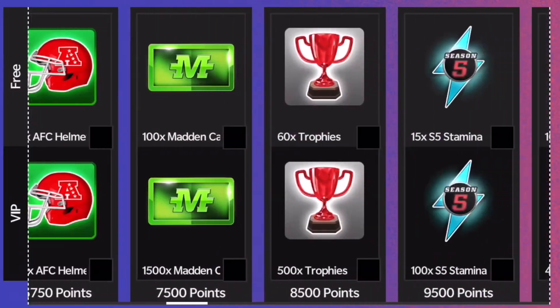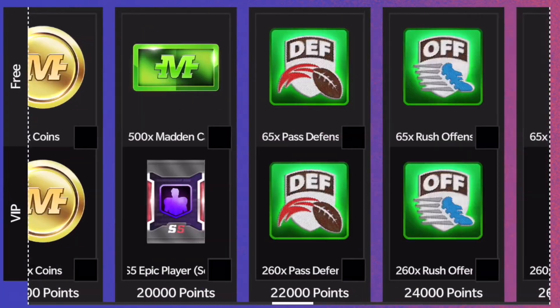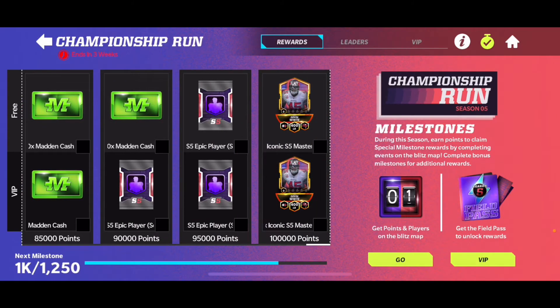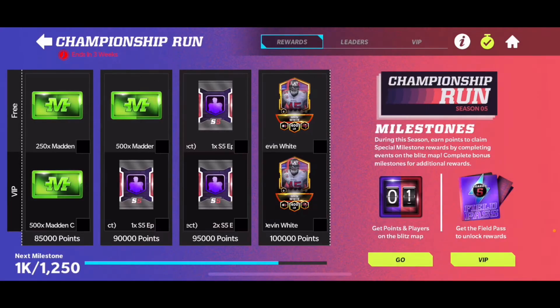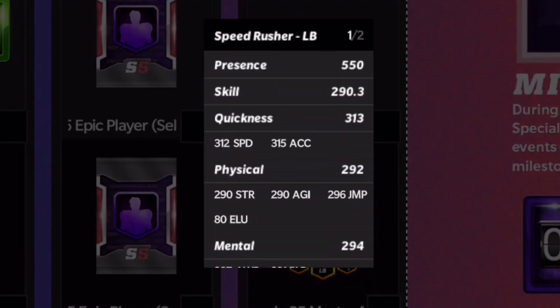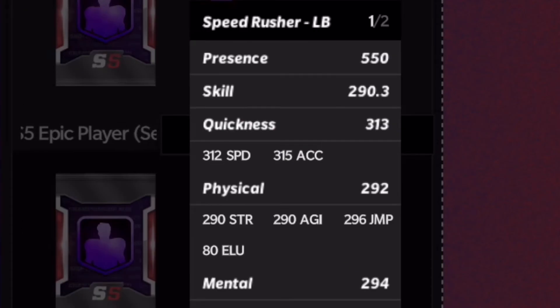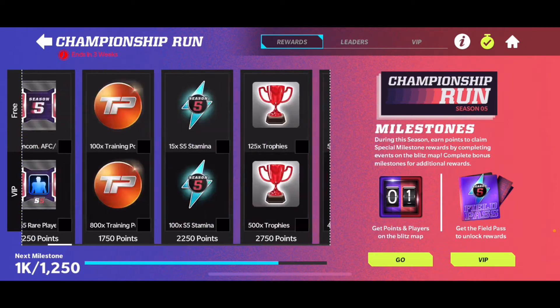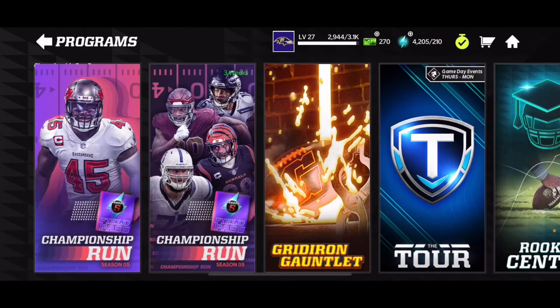I say this every time — it's not new. You get a ton of cash with it, and a Devon White linebacker card at that. That card is probably elite; his speed is 312. But this is the first way, so grind it out on the Field Pass.